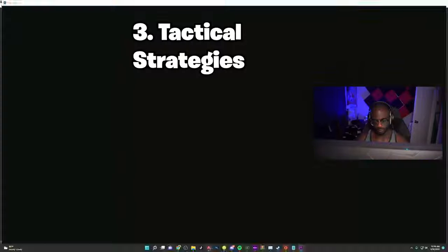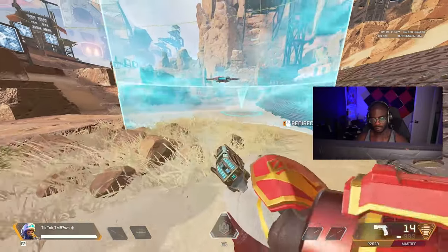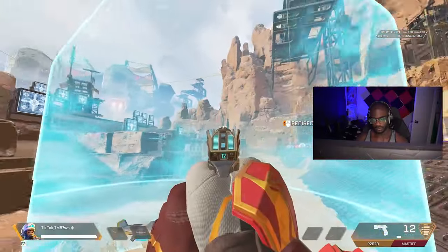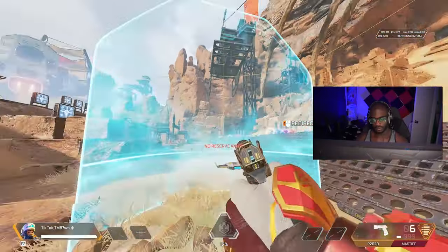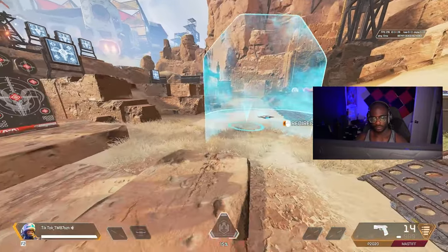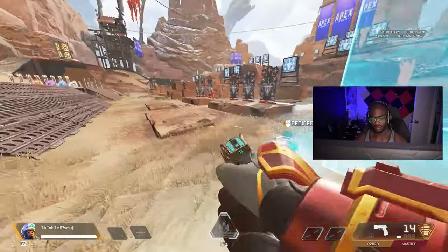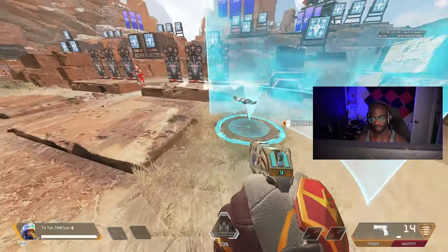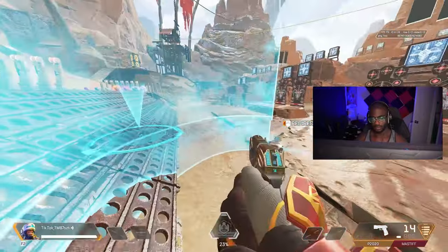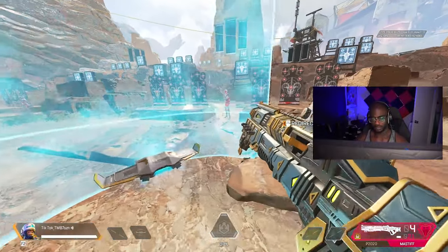Now let's talk about Newcastle's tactical. It's a throwable that allows him to create a shield out in the open. It has two structures: the bottom part is indestructible and the top part can be destroyed, which is also the largest part of the shield. When throwing it, I noticed it goes further than where you're actually aiming, so be careful. The reason this shield could be more useful than Gibby's is that you can reposition it, which is why it's not entirely enclosed like Gibby's.